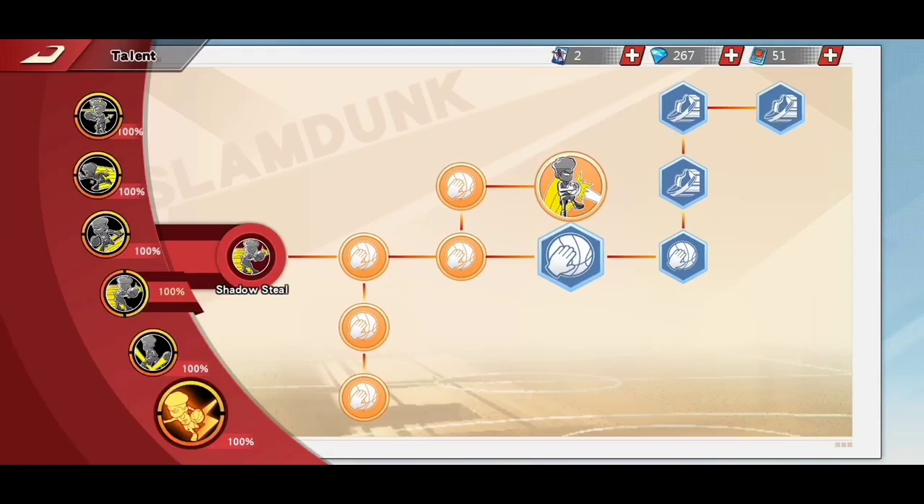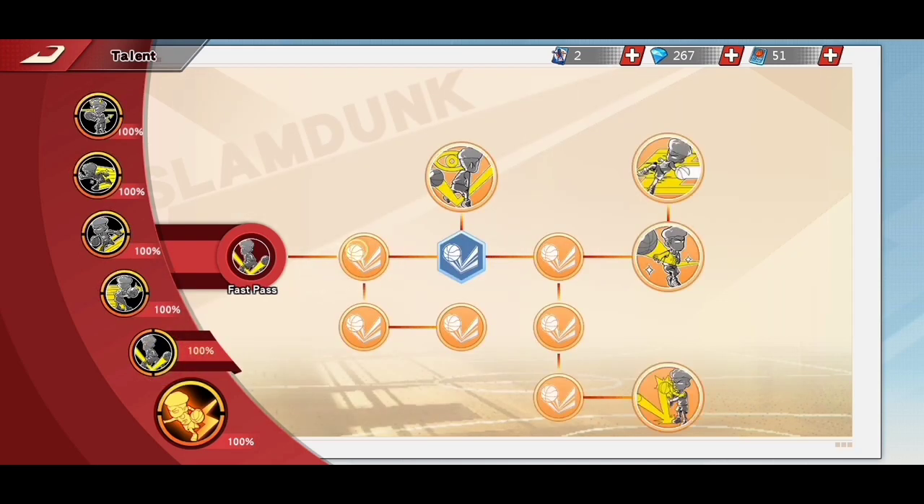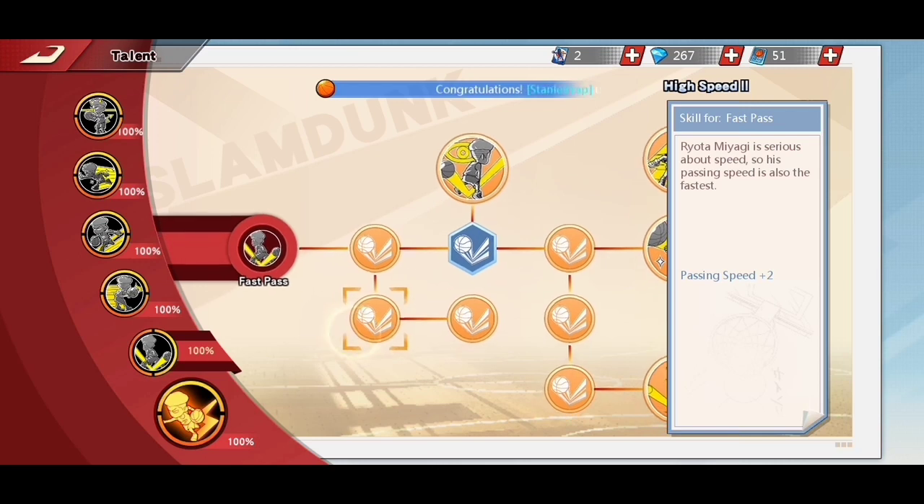These are the core talent unlocks for a new or starting Ryota Miyagi. Next unlocks will depend on how you want to play. If you want Ryota Miyagi to play as a pure point guard, unlock talents in the Fast Pass talent page.